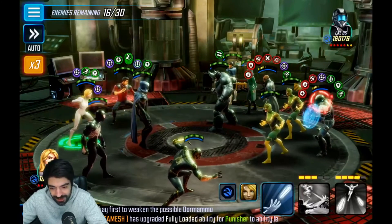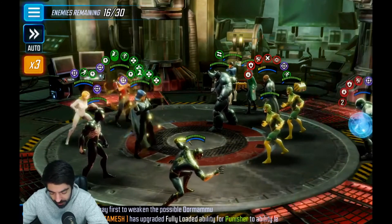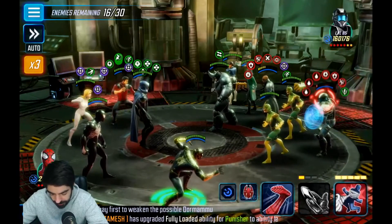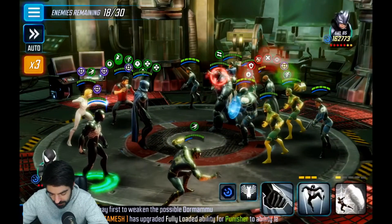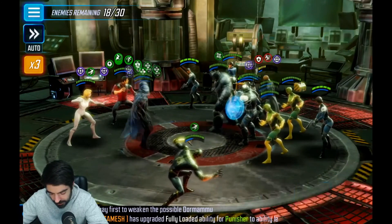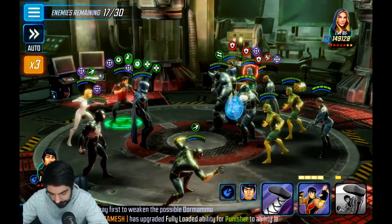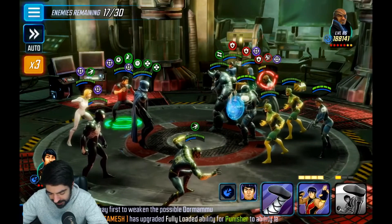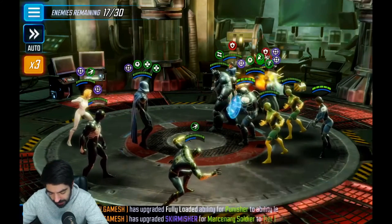Shang-Chi just destroyed everyone! Okay, so now we need to remove that Nick Fury and we have to steal the taunt. Come on. We also have to deal with Shannon Carter — she's annoying with her stun. Okay Shang-Chi, do some big damage there, or I can save the ultimate — I will apply slow to her.